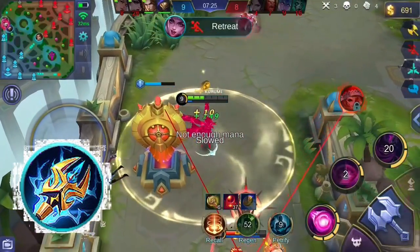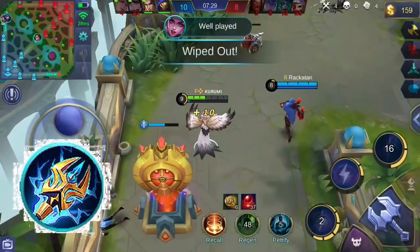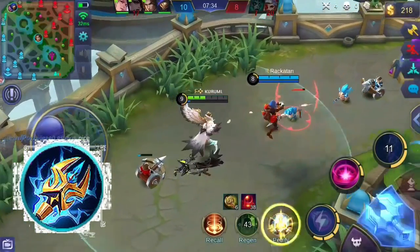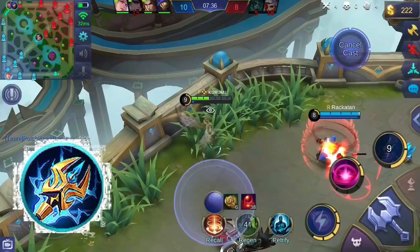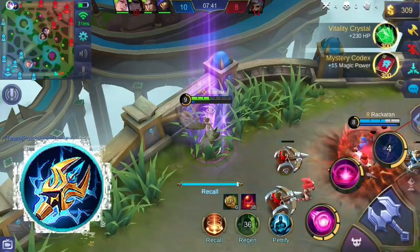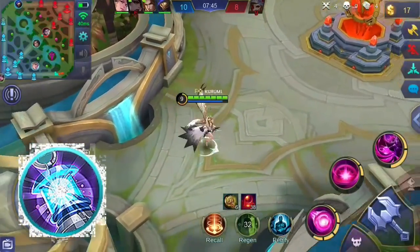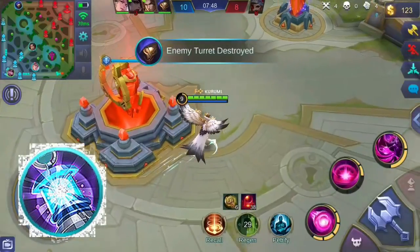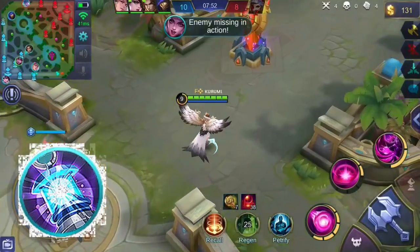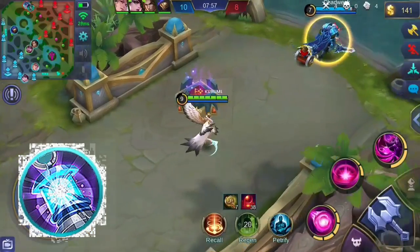Buying magic items such as Lightning Truncheon will help you deal more burst damage. This item gives you magic power, mana, and cooldown reduction. Its unique passive deals magic damage to your target and two other enemies when you use a skill, with a short cooldown. Since most of your items give you mana, the unique passive of this item will be more explosive. You might also want to consider Concentrated Energy — it provides additional HP, magic power, and spell vamp. Spell vamp can greatly increase your survivability since Alice's skills deal area of effect damage, allowing her to regenerate lots of health when hitting enemies.